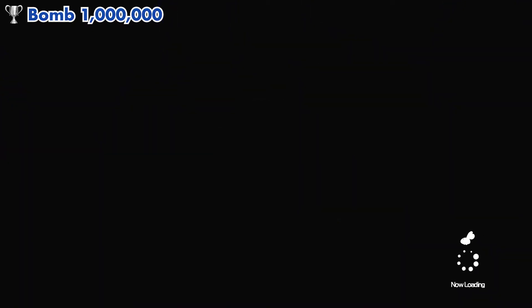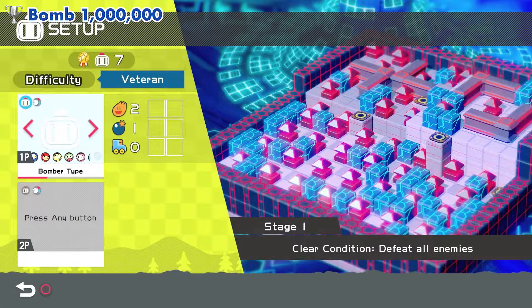Select number 3, and then you'll be given an option to select your character. In this case, we will need to use the Magnet Bomber.